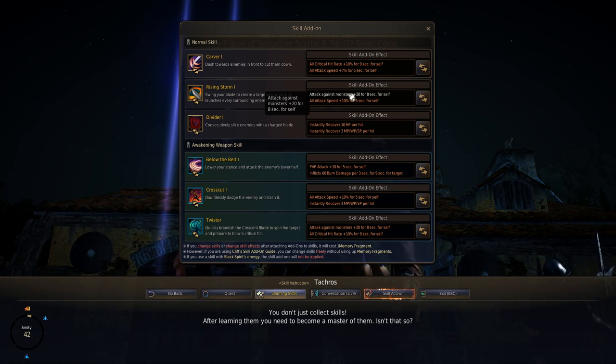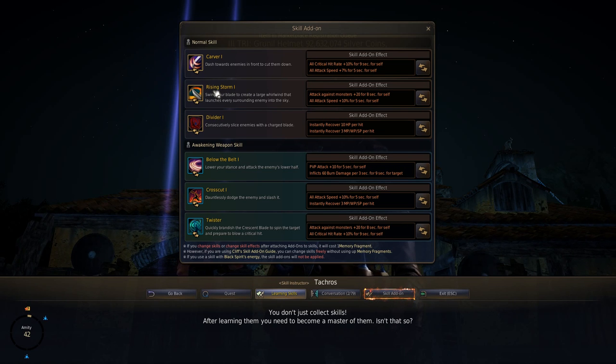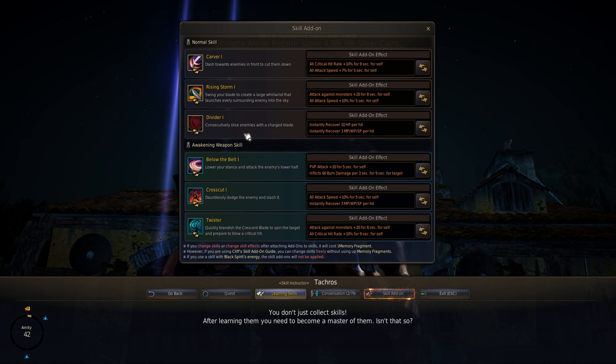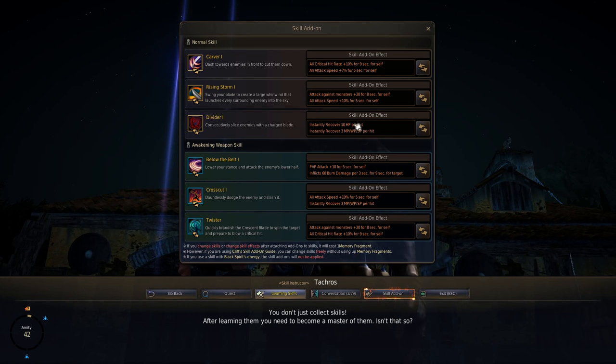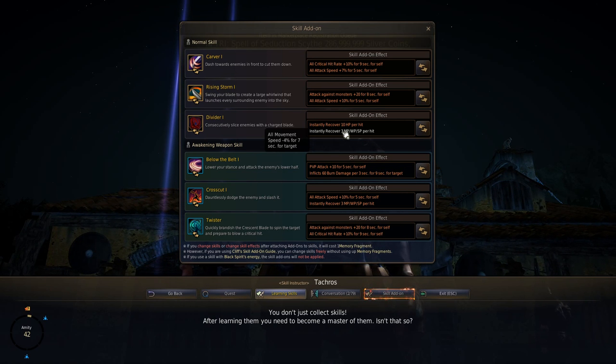Rising Storm is my go-to skill for PvE — probably most Bladers' go-to skill for PvE at some point. Attack against monsters plus 20 is going to give you a huge boost in clearing speed, a very very good pick. Similar to Carver, Rising Storm has a spammable cooldown so you can ignore it and still get both buffs.